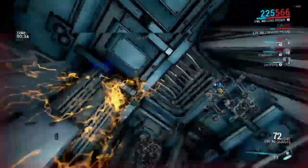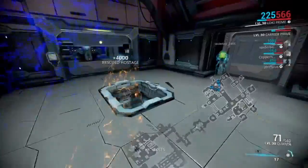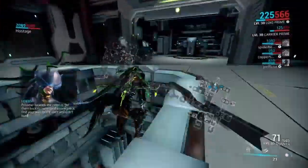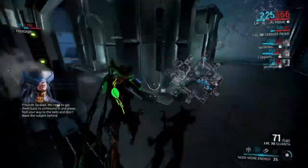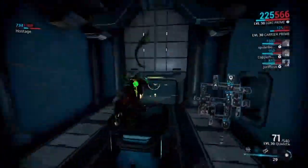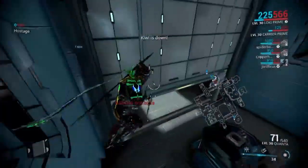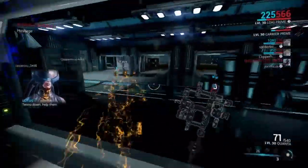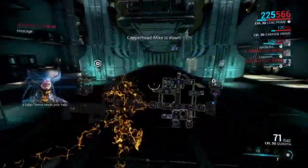This is basically where we fail the second attempt at the rescue mission. We get the rescue target out of his holding cell, but somewhere along the line he gets murdered by the enemy — that's the guy we're rescuing. Keep in mind that sortie enemies are anywhere from rank 80 to 100, so they're very difficult to kill and you need a weapon that's very strong. I'll talk more about that in another video — how to forma your weapons and which ones are my favorites.